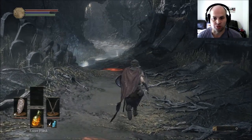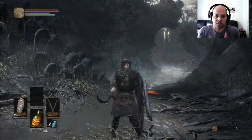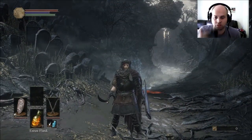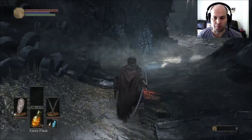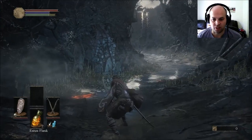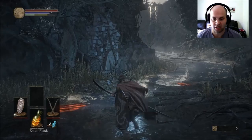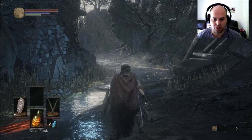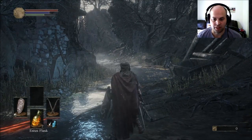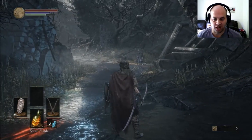You have two thumbsticks — I'm using the controller, which is probably best for this game. Right bumper is light attack, right trigger is heavy attack, left bumper is block, and left trigger is your parry. If you push down on the right thumbstick it locks on the nearest enemy.